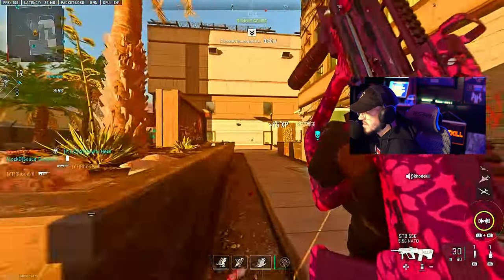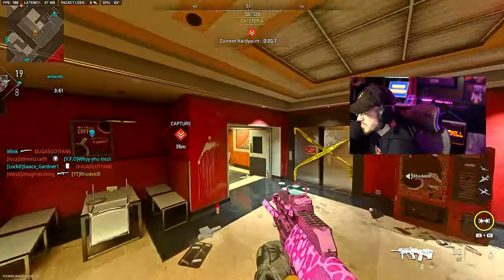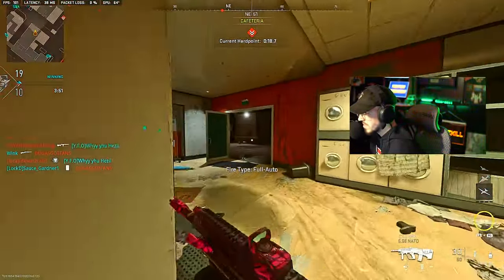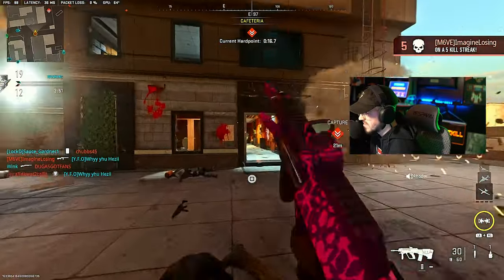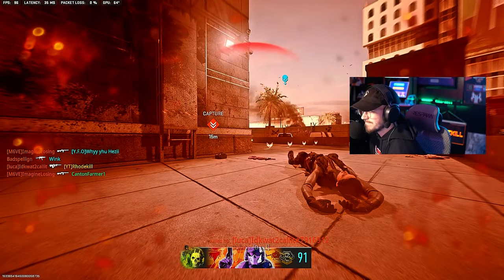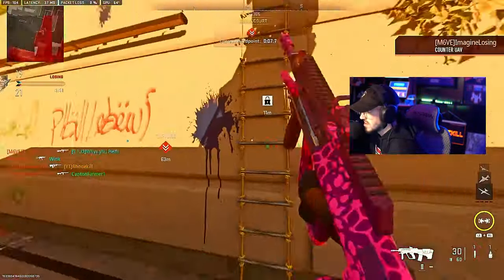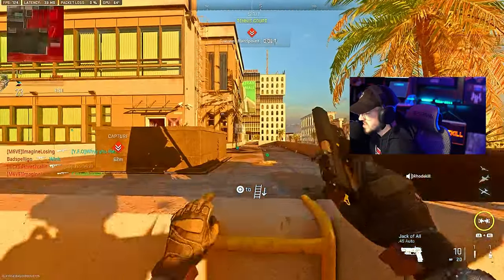Didn't I just spawn there? Interesting. It's so hard to outgun these. The enemy has the lead. Enemy counter UAV — enemies up close.